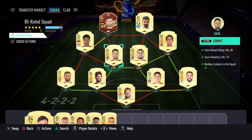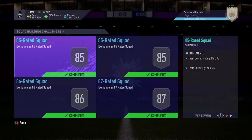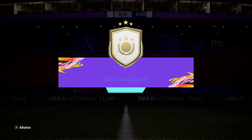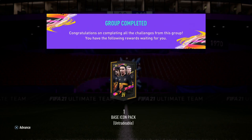I probably put about 40 or 50k into this SBC in total. We're gonna submit that — oh yeah, a premium gold pack! I forgot you actually get packs for doing them. And we get this base icon upgrade pack. Can we get something good from it though? That is the question.